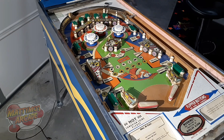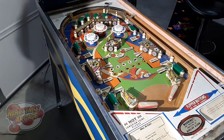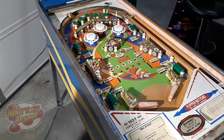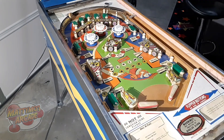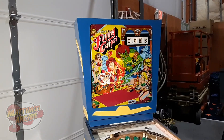I was surprised to see a Gottlieb wedge head — I thought it was going to be something from the 70s; I never did look it up. She's on — we got action in the back glass. Seeing it's tilted, that's probably because it was moved. Let's see if the tilt is stuck... it's not stuck.